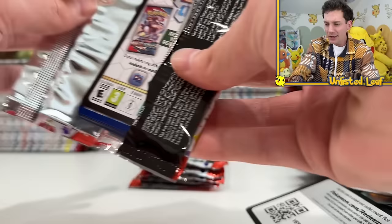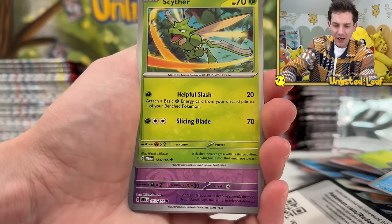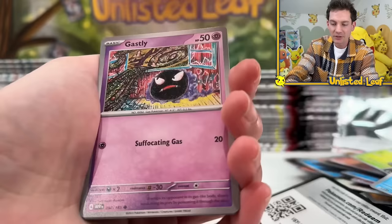Here we go - fire type, Weedle, Zubat, Goldeen, Magneton, Cycling Road, Scyther, Abra. Not going to be a God Pack - that'd be cool if I could open up a UPC and say that inside of a UPC I got the God Pack, and you guys could go try to find these. Because I don't think the UPCs are crazy hard to track down.